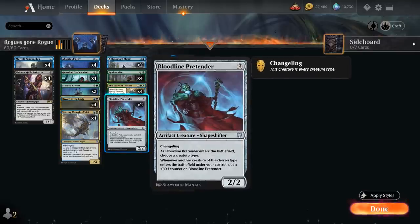We also have two copies of Bloodline Pretender, a three-mana 2/2 changeling. As it enters the battlefield we choose a creature type, and whenever another creature of the chosen type enters the battlefield under our control, we put a +1/+1 counter on the Pretender. So naming Rogue means we'll grow from both Rogues and shapeshifters entering the battlefield.